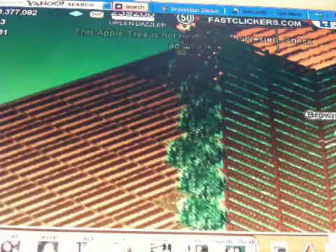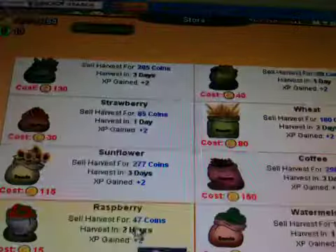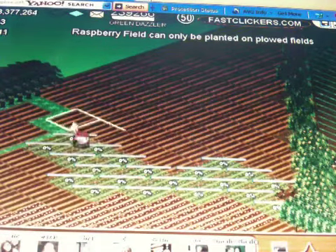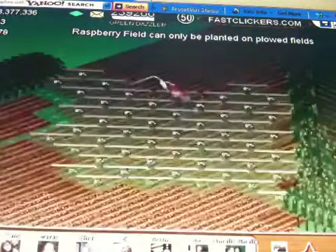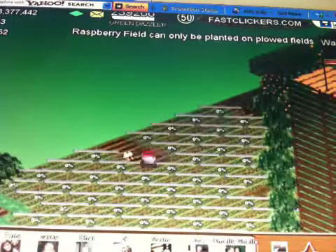We can go and get our seeder, pick some seeds — let's just pick those, show you a little closer. Hold the button down and we're seeding. This works on your farm, other people's farm, anywhere you go. You don't have to click anymore, just hold the button down, as fast as that.